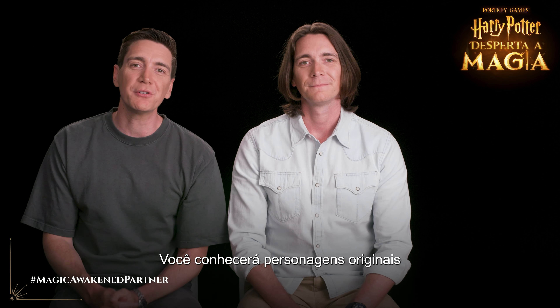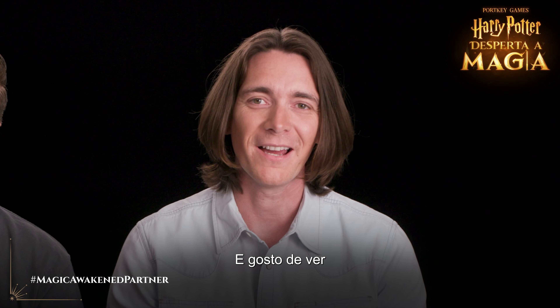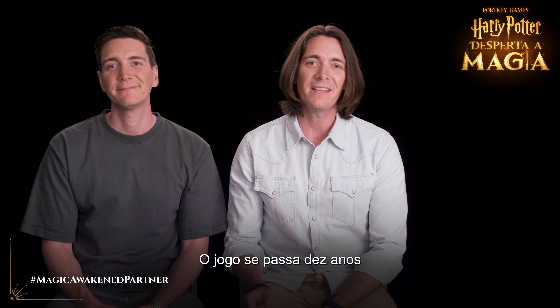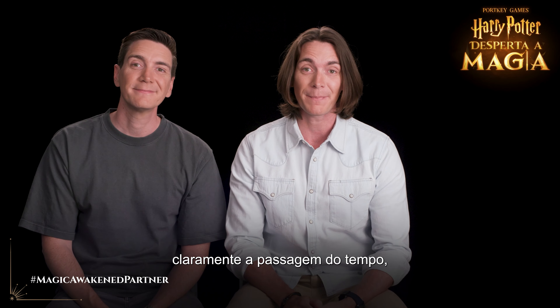Harry Potter Magic Awakened features a new coming-of-age story with you, the player, at the very centre. You'll get to meet original characters like Ivy, Daniel, and Cassandra, as well as some familiar faces like Professor McGonagall and Hagrid. The game is set ten years after the Battle of Hogwarts, so we can clearly see the passage of time, but still be rooted in the magical universe of the wizarding world.